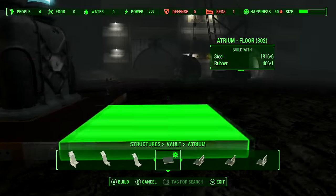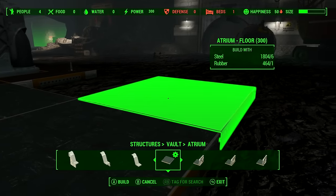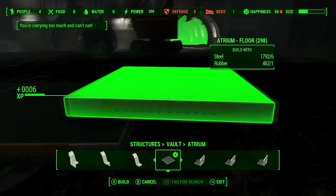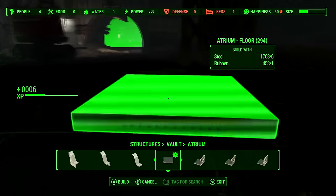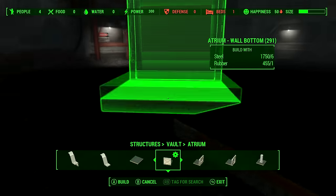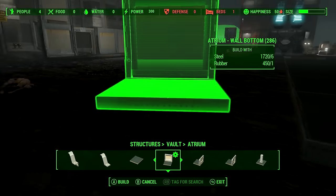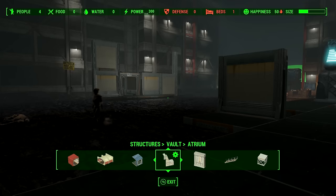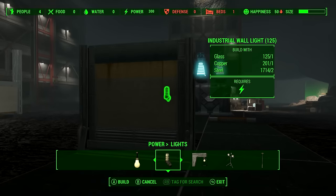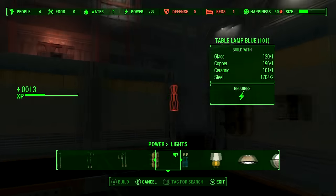The way this works, you don't need to wire this generator to anything at all. The power is instead transmitted through the floor tiles. Go to Structure > Vault > Atrium and you can use the floor tiles to extend the floor in literally any direction you want. You can zigzag it — it just has to snap on. Extend this floor any direction you want, and as you can see it reaches pretty far away. Then I'm going to build a wall just to demonstrate how this works.